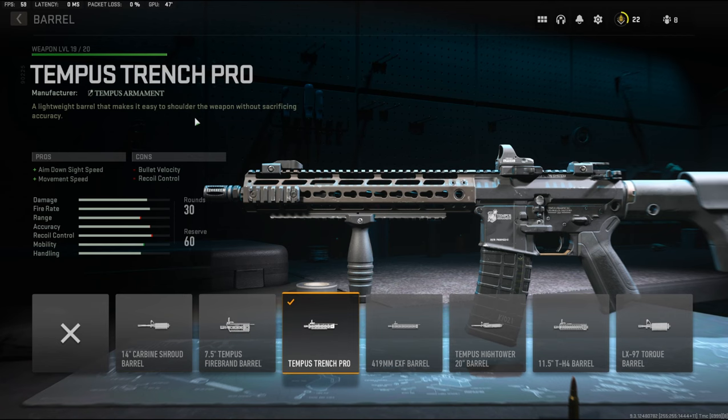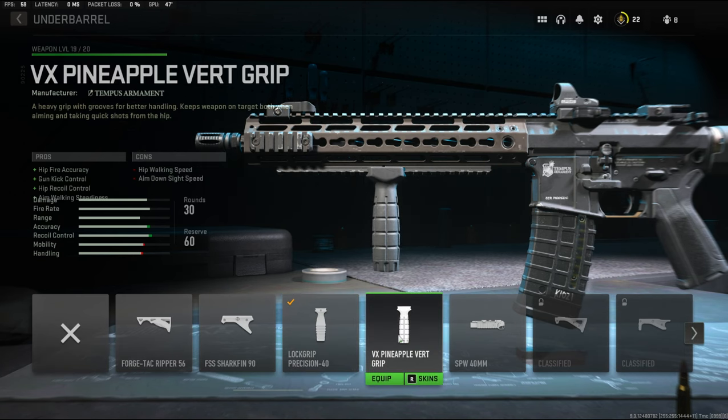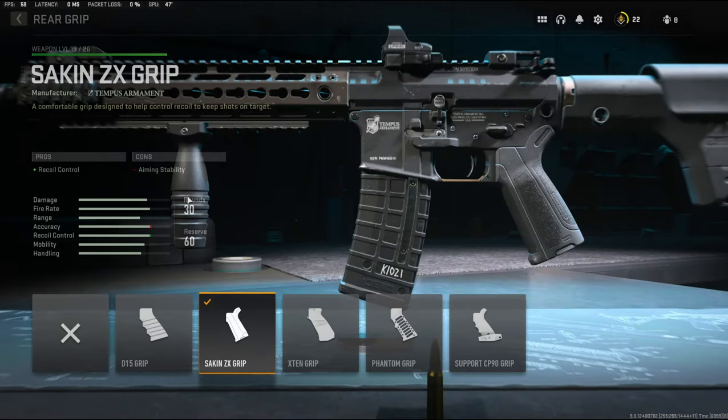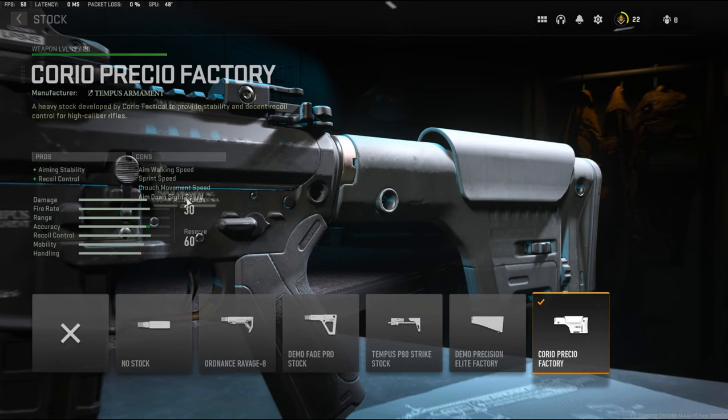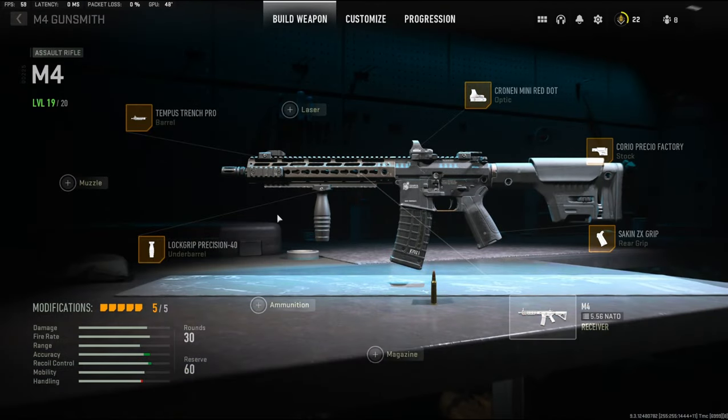Let's get into the top five class setups. On the barrel we're going to be using the Tempest Trench Pro — it helps with aim down sight speed and movement speed. On the under barrel we're using the Lock Grip Precision 40, which helps with hit fire accuracy, gun kick control, and aim walking steadiness. You can also go with the VX Pineapple Vert Grip. On the rear grip we're using the Sakin ZX Grip for recoil control, and on the stock the Choreo Preco Factory Stock for aiming stability and recoil control. That is my best M4 class setup.